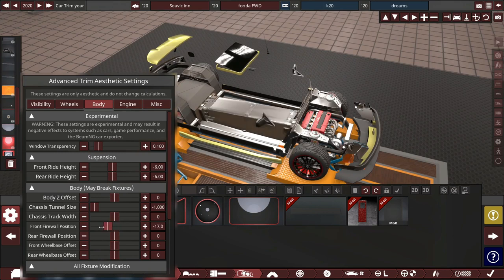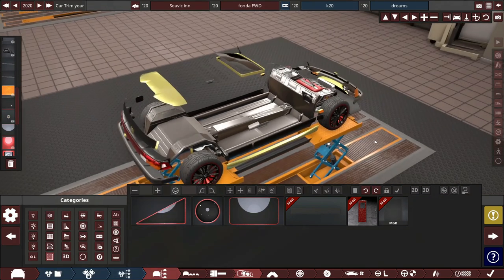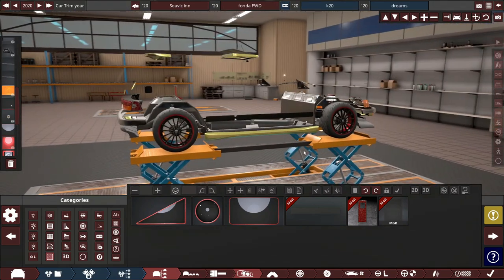Then we also take the front firewall and we want to start bringing that back before it starts clipping the engine. Just one little click here and a little clip back. We'll set the chassis tunnel back to size. Now we've done that, let's get onto the fun bit - making the interior.